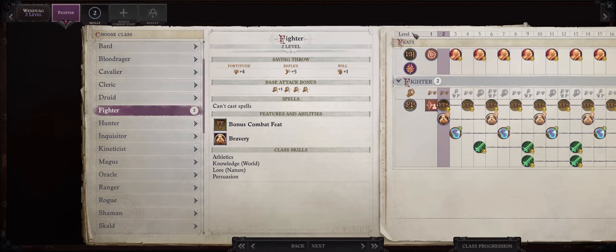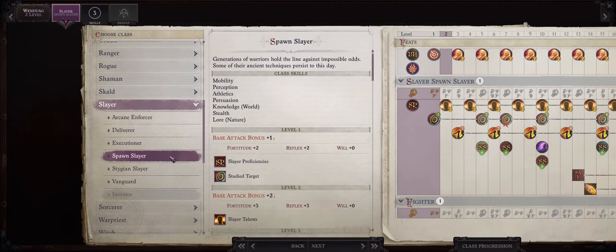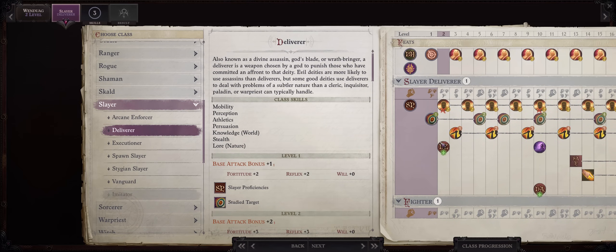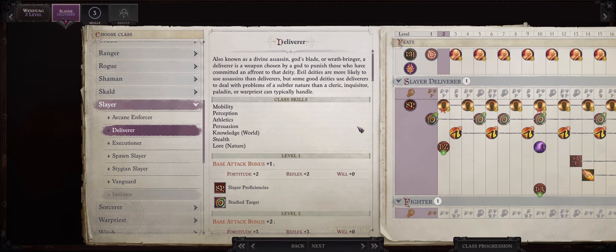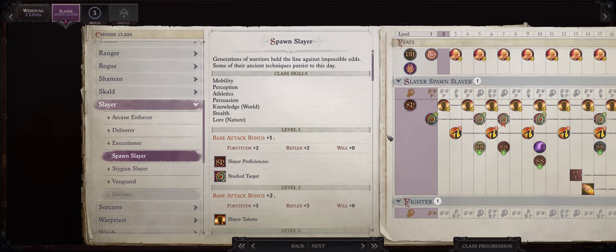Alright, so Wendwag comes at level 1. She's actually one of the most customizable characters, together with Scylla and Camellia, and also Lun. My preferred archetype for her is Spawn Slayer. Deliverer can help, but in the case of Wendwag, it's not really worth it, because your Zeal ability won't do anything — Wendwag is chaotic evil, and so are most of the enemies you fight. Spawn Slayer is the way to go.